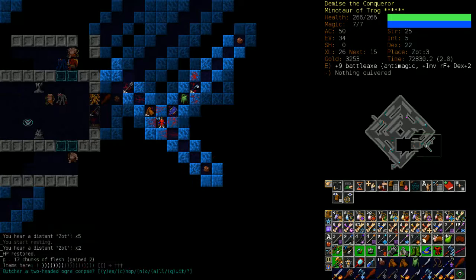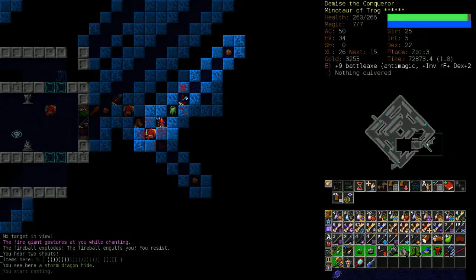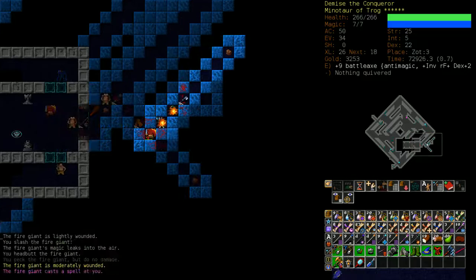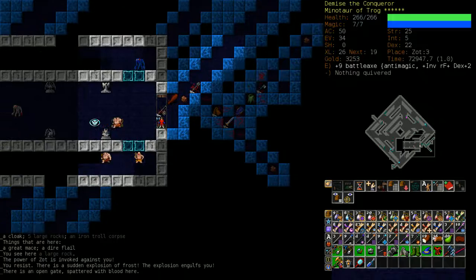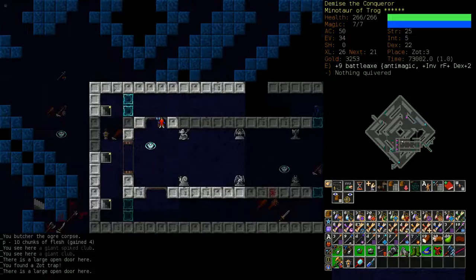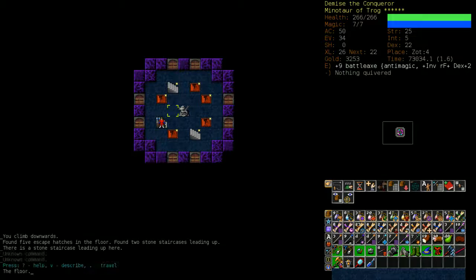You can see how many enemies I've killed based on the items they've dropped. This chamber has been pretty much cleared — I'm just waiting for the rest to come out. I don't want to engage too many enemies at once, so I'll keep pulling back even though there are about seven left. Sometimes in Vaults all three staircases are guarded by a huge number of enemies — sometimes it's all just fire giants.